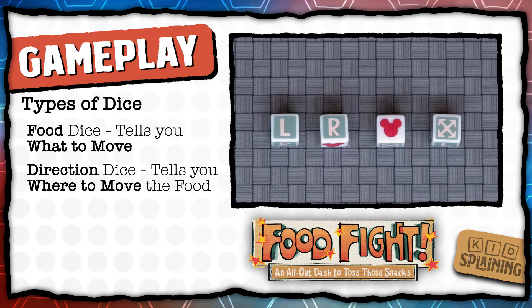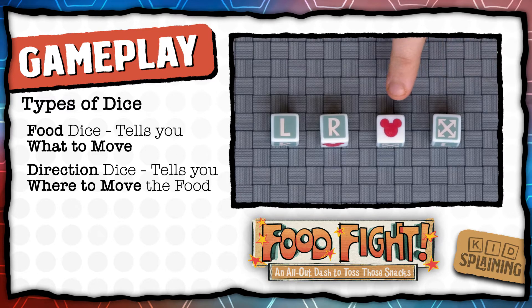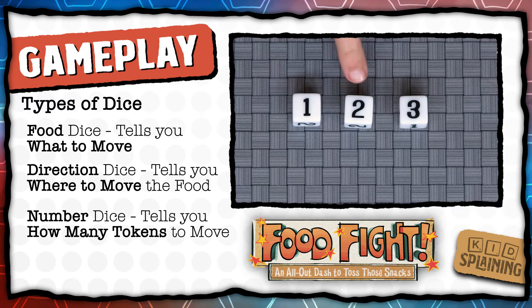The direction dice tells you where to move your food. If it's left or right, you move the food to the player's plate to your left or right. If it shows the red Mickey icon, you put it on the serving tray in the middle. And if it's player's choice, you pick where to put it. The last dice shows a number — either one, two, or three — and that says how many pieces you move.